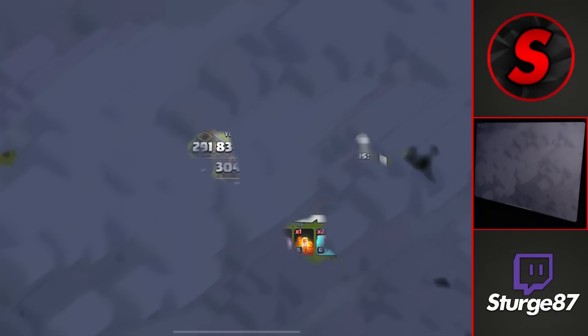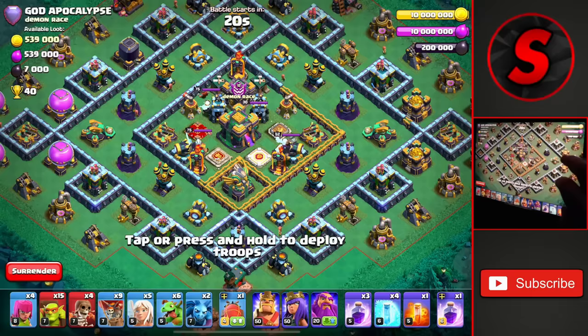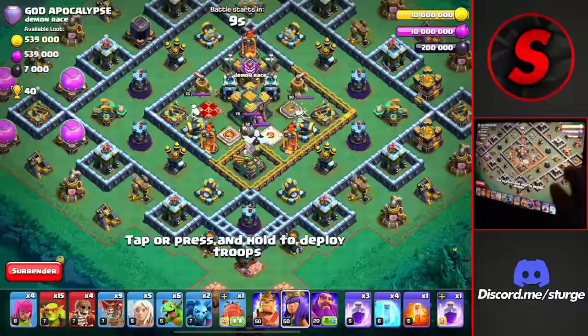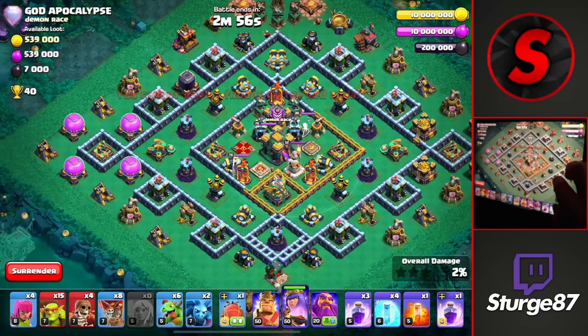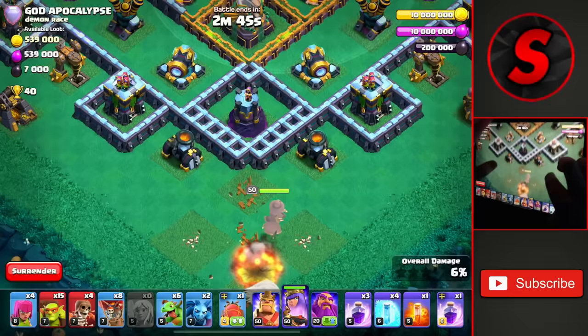On to the next attack - this is a Town Hall 14, first time I've seen one even on my 15. They have the town hall in the direct center of the base, so it's going to be pretty tough getting to it. But against a TH14 we don't have to worry about the monolith and spell towers. We'll drop the queen charge towards the bottom trying to take down the eagle artillery. There are a lot of buildings towards the outside so we could easily get 50 percent - it's just getting that centered town hall that's the issue.